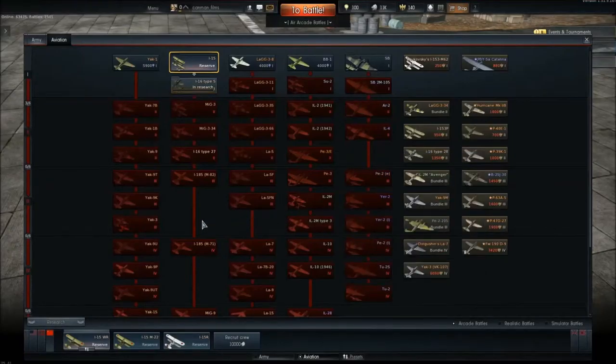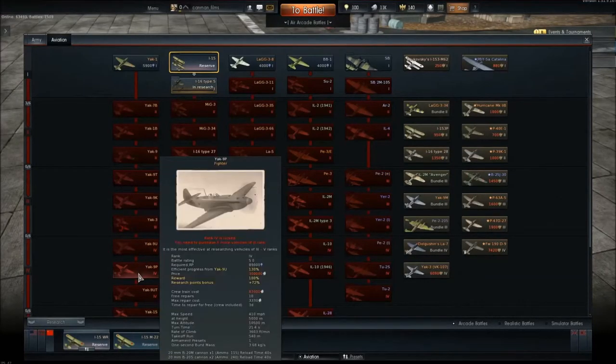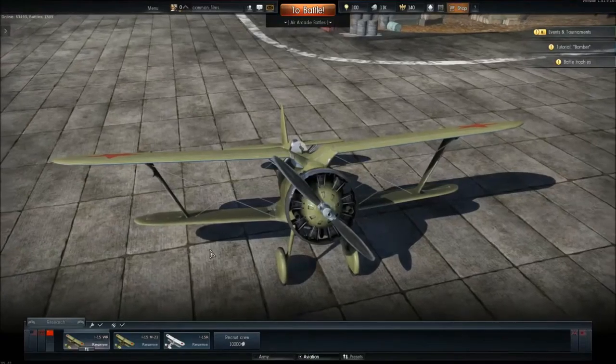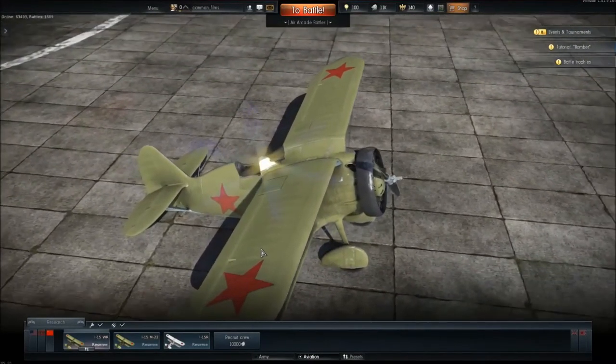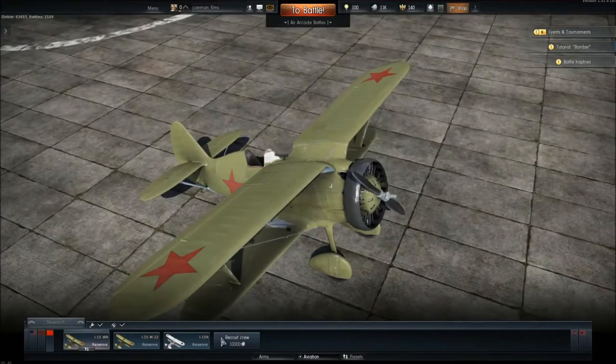You have all your planes, which is a pain if you want to get to Tier 5. You can use Golden Eagles to skip ahead — they're the premium currency you can use to buy planes directly.